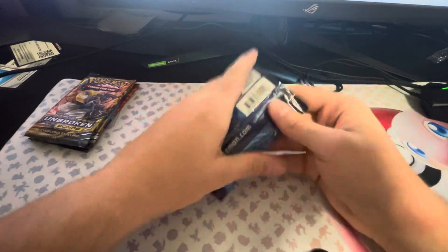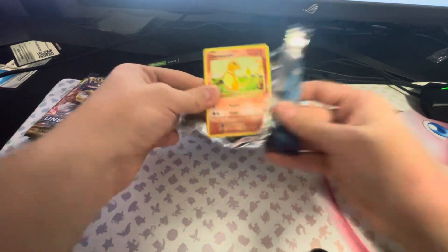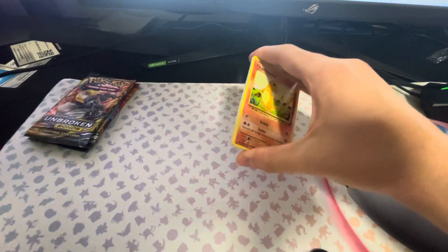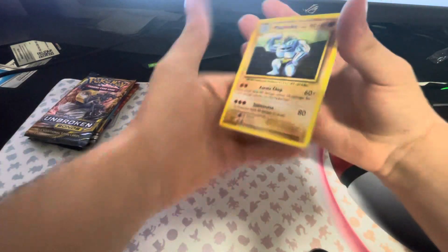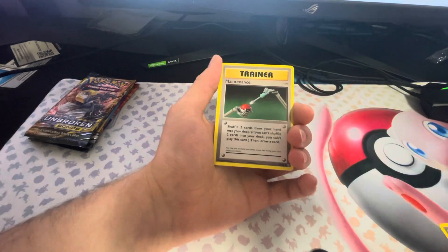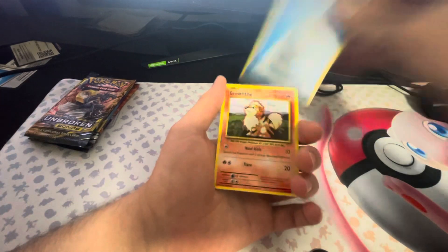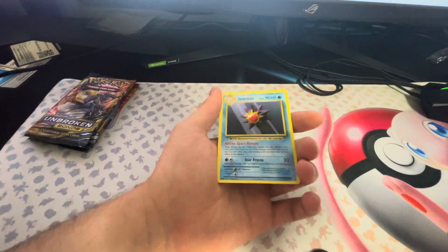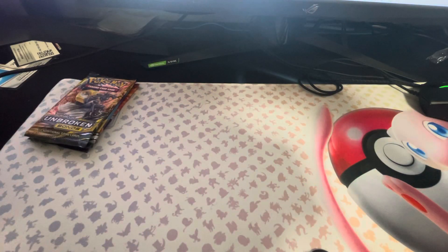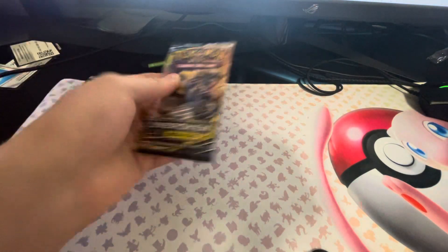Alright, first pack up — Blastoise Evolutions, give me something to celebrate. One, two, three from the back — let's get a secret rare. We got a Machoke, Potion, Maintenance, Charmander, Magnemite, Water Energy, Growlithe, Machop, Drowzee reverse, and a Starmie non-holo rare. That's okay, I'm fine with that. Next pack up.